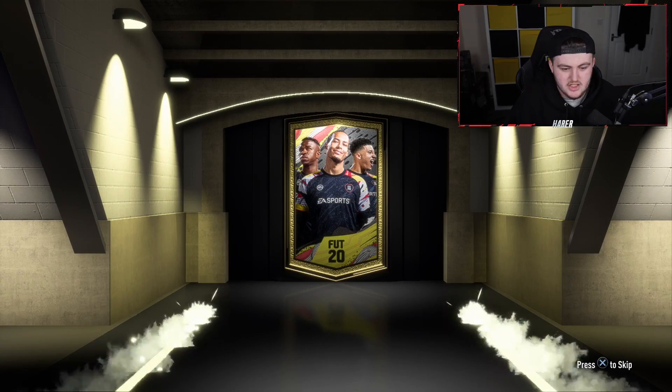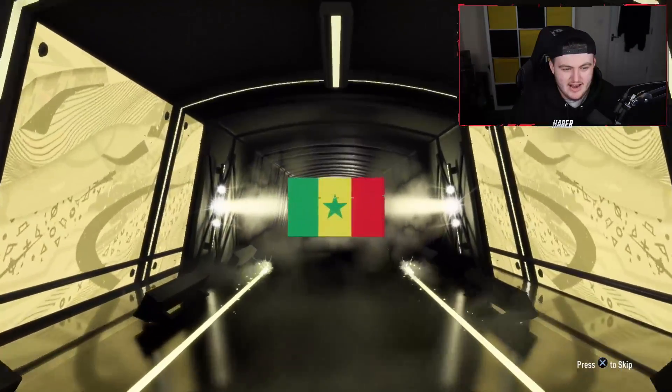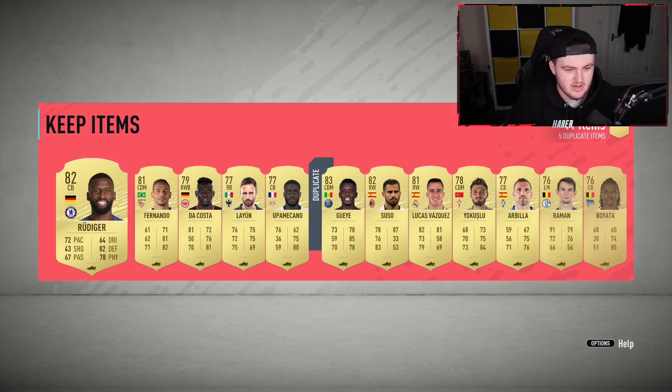I need to go through and clear a bunch of that out if we're going to do the 100k packs, which are coming out in 55 minutes. We actually got our 50k pack open then. Let's go. Anything good? No walkout again. It's going to be Senegalese CDM, Idrissa Gueye. That's exactly what we wanted, EA. Thank you very much. Let's store all that.